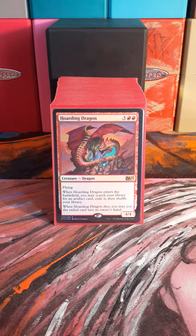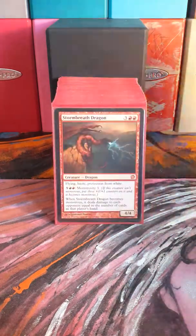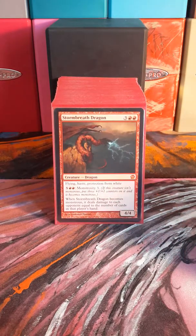Hoarding Dragon is kind of the utility dragon in here — it gets a lot of the artifacts that you really need to make the deck work, so he's a key piece, probably why I picked up a foil one. Stormbreath Dragon is just a good dragon with some protection, and the monstrosity does come in handy sometimes.